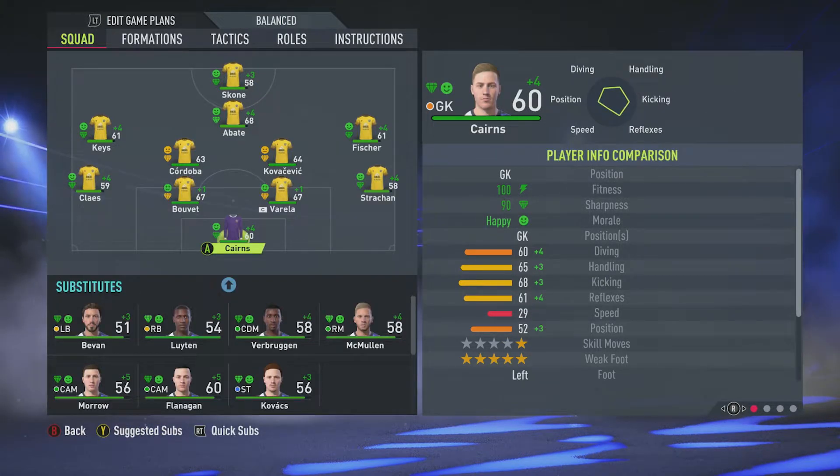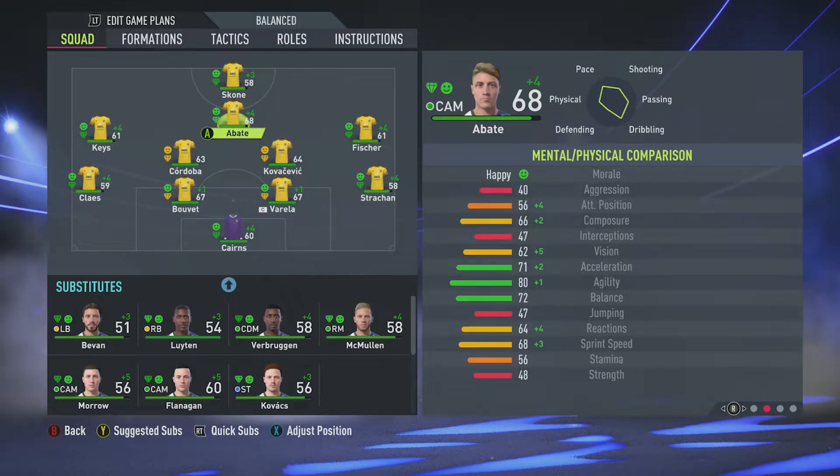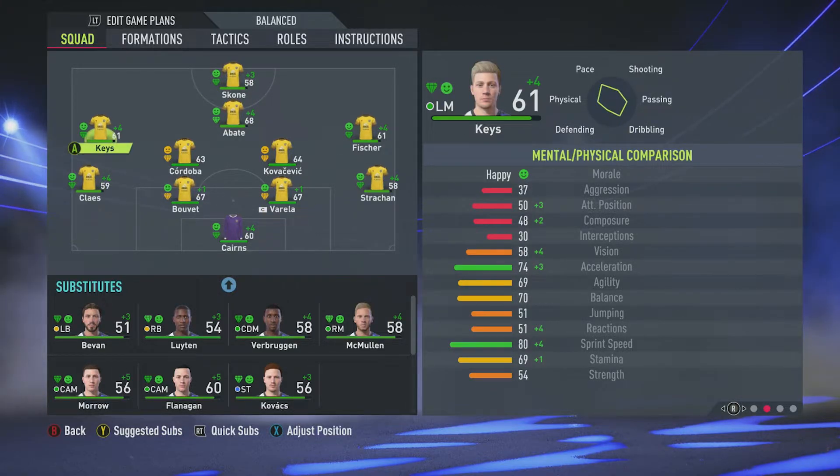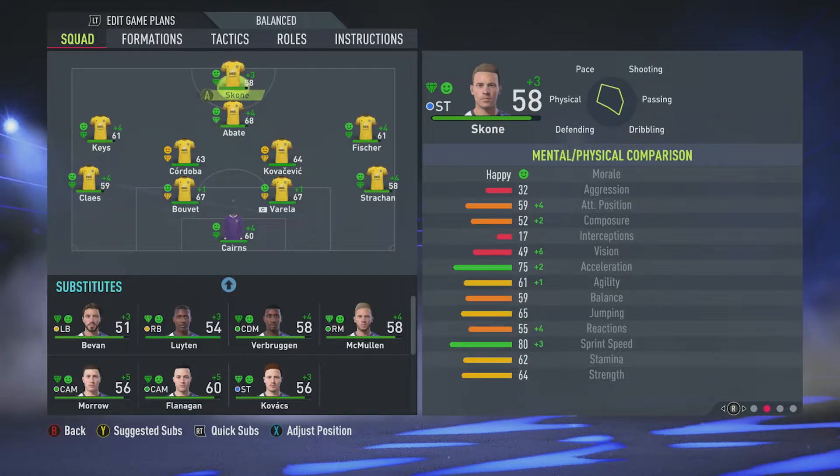It's going to be a tough season with a squad this small, but due to the rules I put in place myself I've got no choice. It's going to be especially difficult considering youth players' notoriously low stamina levels, although some of them do have decent stamina. But I'm looking at Abate and Scone who have quite poor stamina.